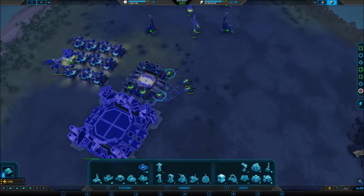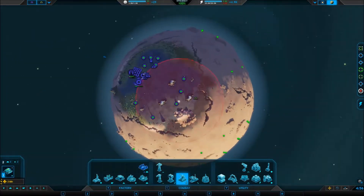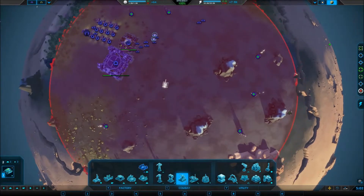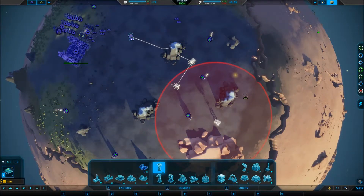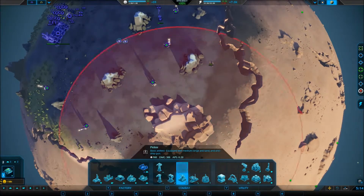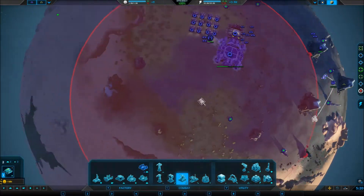Two builders, come here. You're not doing anything — go build some pelters. Looks like he's going to come from this side. Let's build some pelters right here and here, because there's a canyon so you can only come in through here and here.